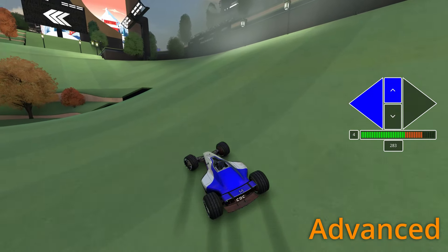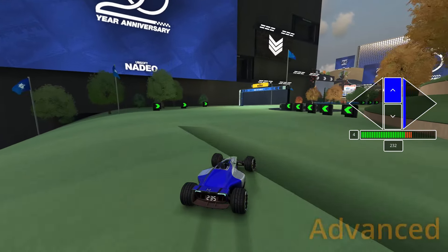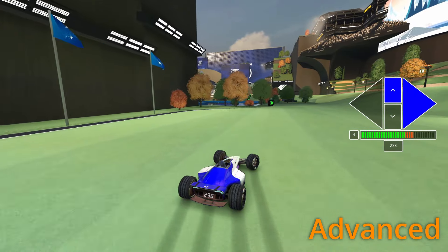Steer to the left early to start regaining speed on the exit as fast as you can. Steer to the right — I found that driving through the tire marker on the pole rotates your car a bit faster, and I recommend driving through it.